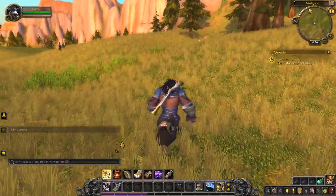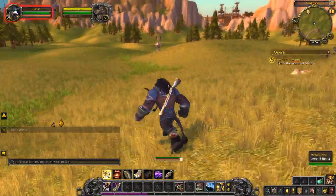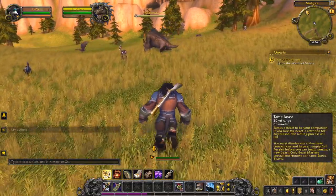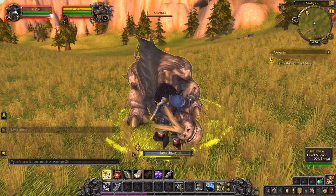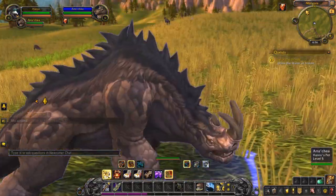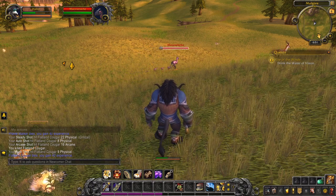The first one is Arachia. I think they are called Kodos, and I am getting attacked, but right here he is. As soon as I lose this guy we will tame him. And there we go — I hate that they shrink.